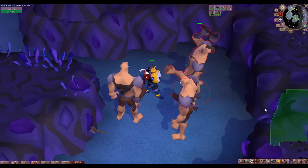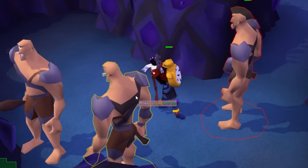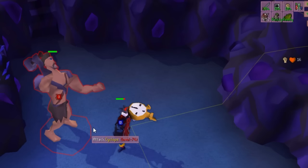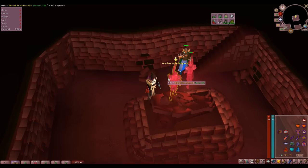Sometimes I just want to chill with some AFK Slayer, but after a while they stop attacking me. The NPC Aggression Timer shows how long they'll be aggressive to me and exactly where I need to run for them to gain aggression again. There are options to hide it while you're not in combat, or only show it on a slayer task if you don't want yellow lines following you everywhere. Aggression in RuneScape is very odd — I only have to move one square and it puts me over the line, and the aggression is reset.